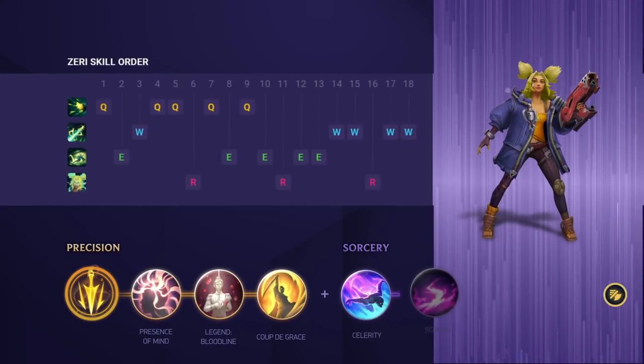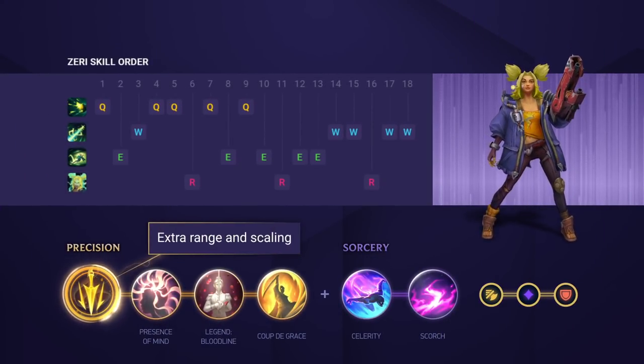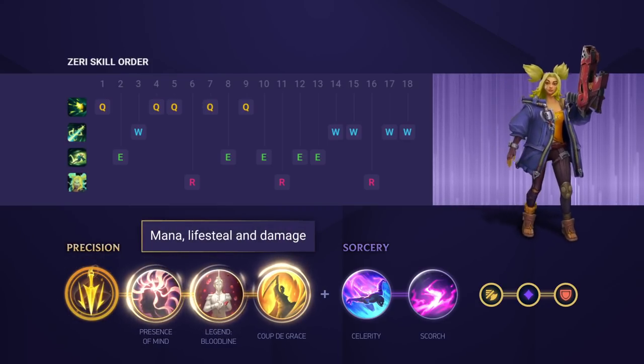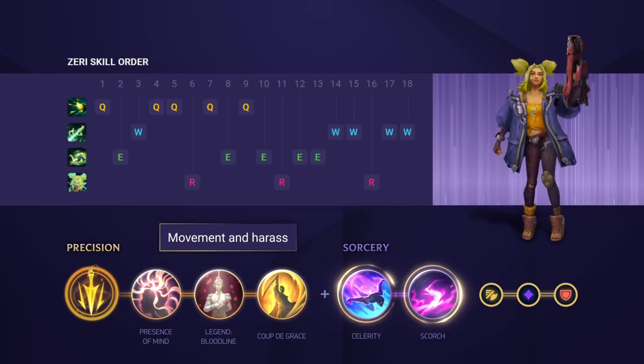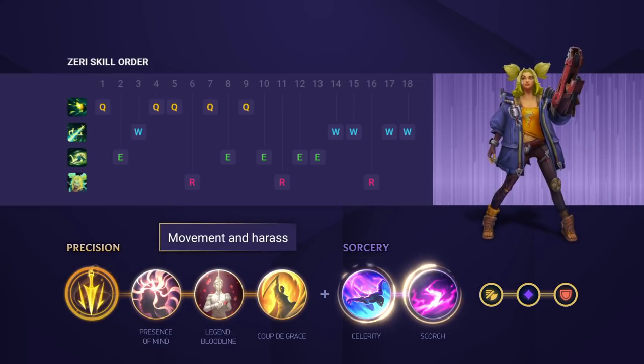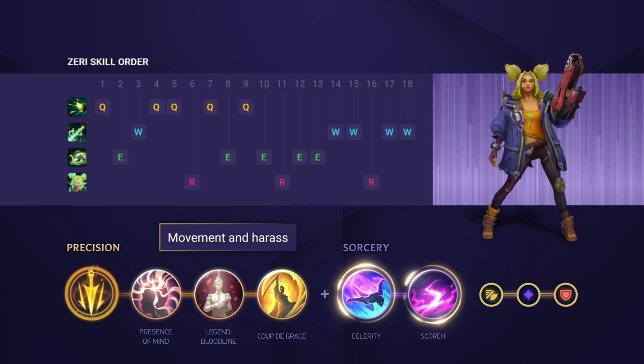When it comes to your runes, Zeri benefits most from Lethal Tempo. This allows her to be stronger in duels throughout the game with its extra range and scaling. After that you want to fill the rest of the Precision tree for mana, lifesteal, and damage. For your secondary tree you want to go Sorcery for some added movement and harass. You can mix up your secondary tree depending on the matchup — for example, Biscuits and Boots are a great idea versus heavy poke lanes.